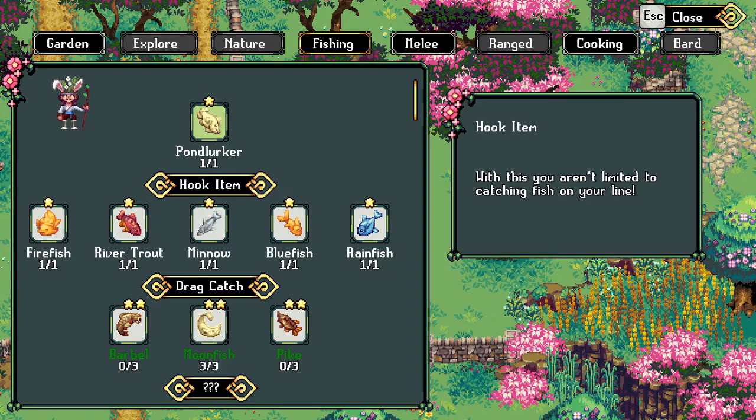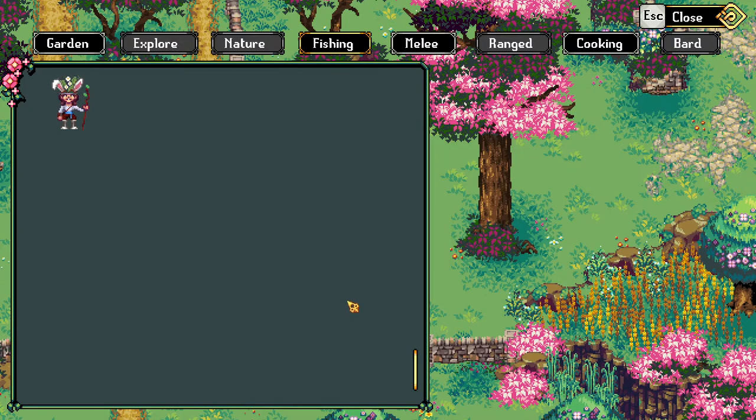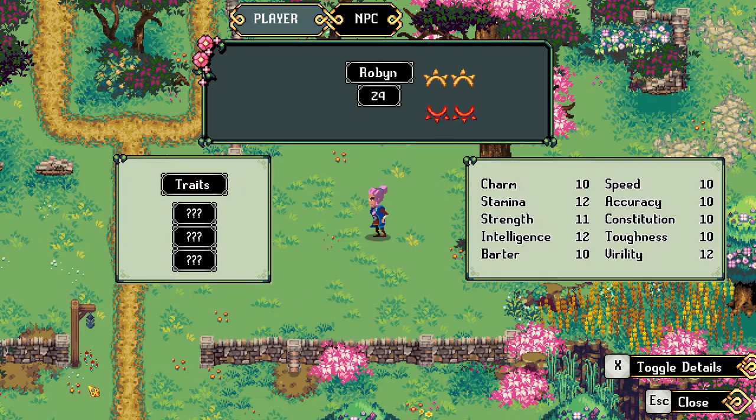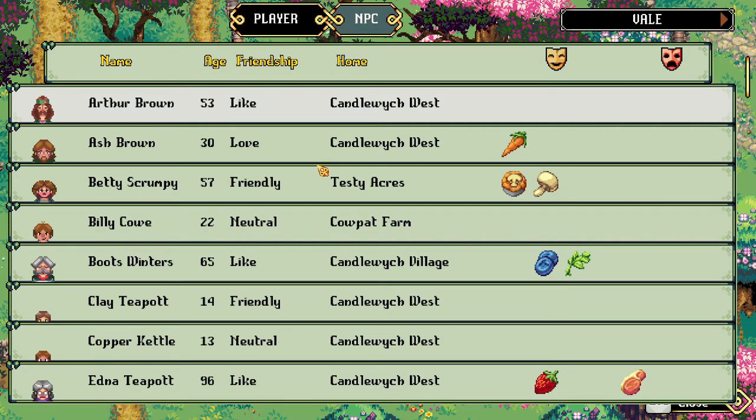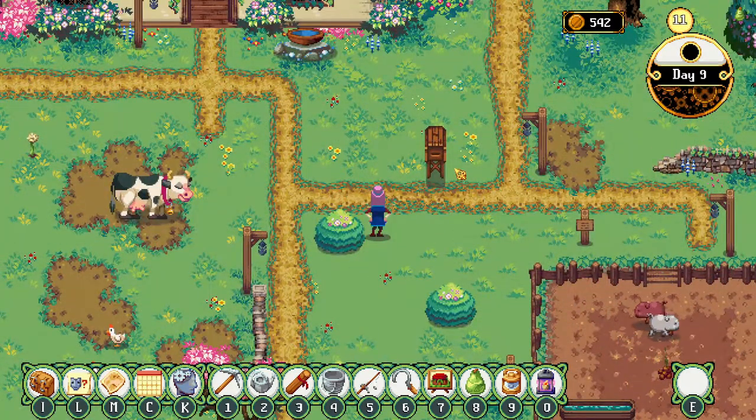So what's this? This is just the leveling up system, which makes sense to be separate. Oh player! We don't have any traits yet. Here's our stats, and here's our stuff from the goddess. Toggle - so that's how we find out what those are. Got it. And then we have the NPCs. Yeah that makes more sense to be separate. So NPCs and myself are on L. Don't know if I'll remember that.